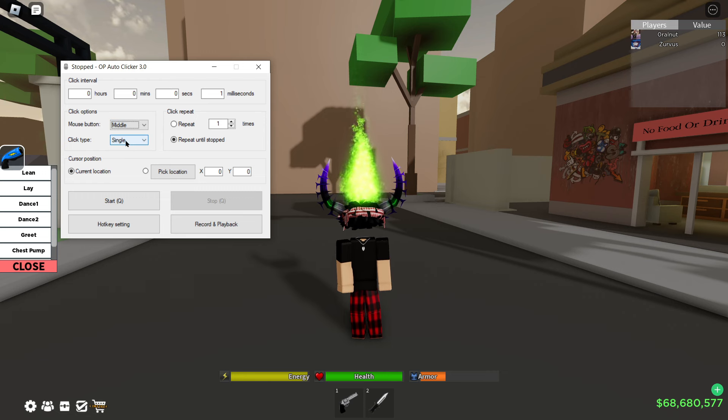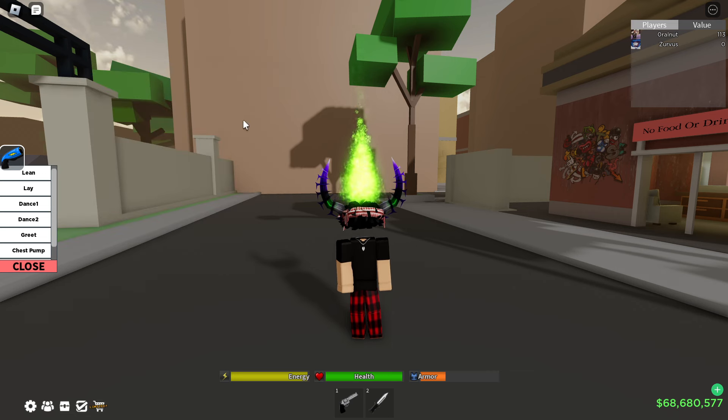Keep the bottom one at single and keep cursor position at current location. Do not touch anything else. You guys can go ahead and screenshot my settings and just copy that. After you do that, you want to set a start and stop key — pretty sure it's automatically set to Q. Once you do that, go ahead and close out of this — don't X out, just close the tab.